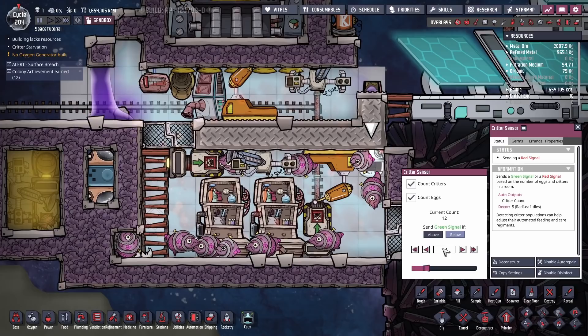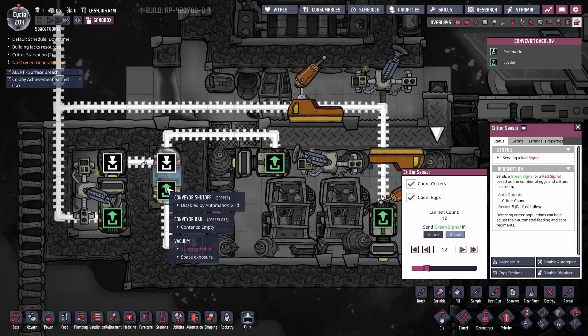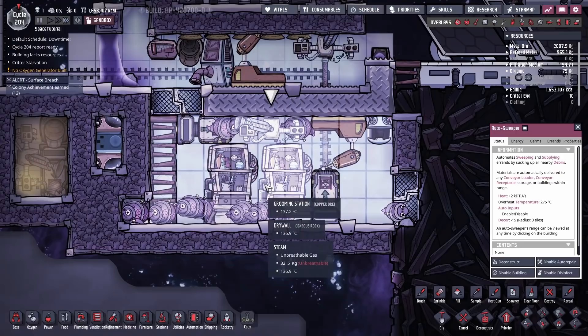If there are 12 critters and eggs in here in total, when an egg comes across it won't be able to get in — this will be switched off because of the settings — and because the eggs can't get across, they'll get dumped over into a sort of evolution chamber. Otherwise they go down here and get left in the corner, because this autosweeper can't reach that corner. Any eggs left there will eventually just hatch. You don't need incubators with this setup.